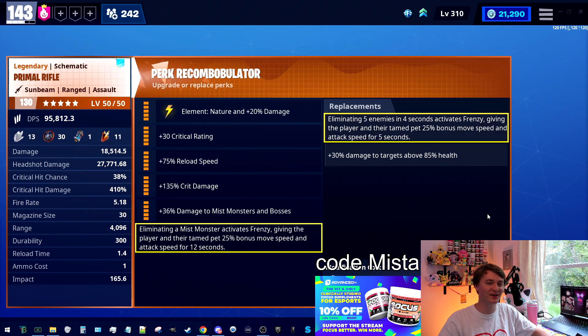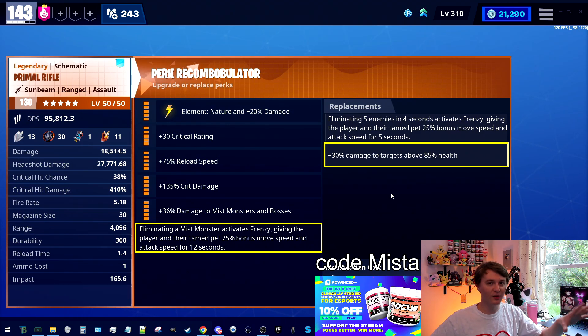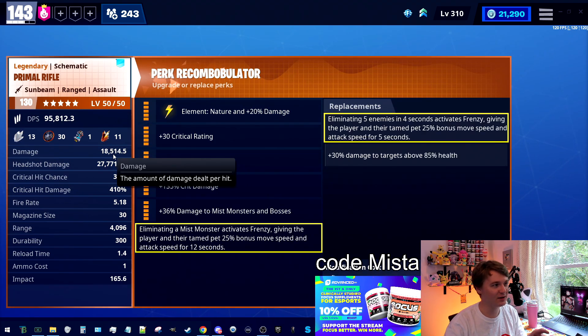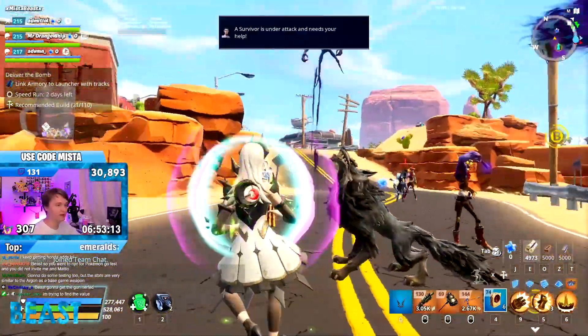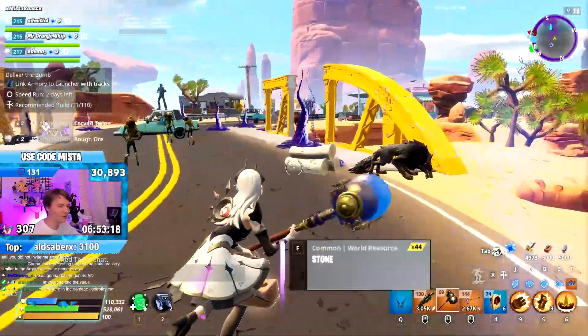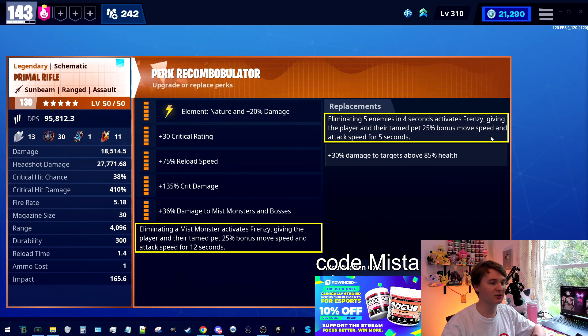The six perks are where things get interesting. The extra 30 damage to brand new targets above 85 health is really strong. The Primal Rifle can open with over a million damage for some reason, and then when it's critting you're doing around 300K, so 30% on top of that is super nice. But the frenzy perk is a little confusing, so let me explain it.